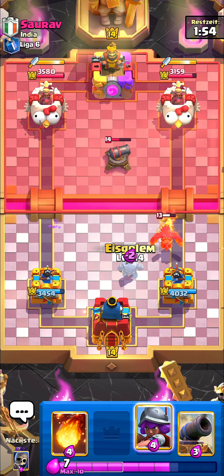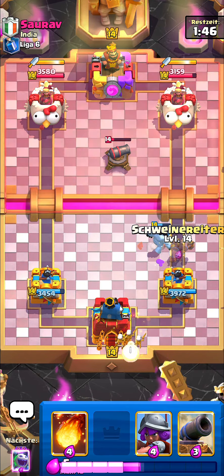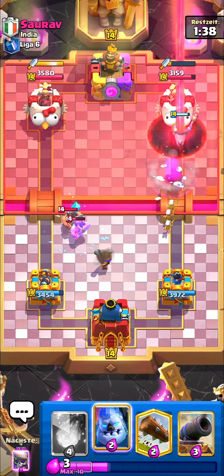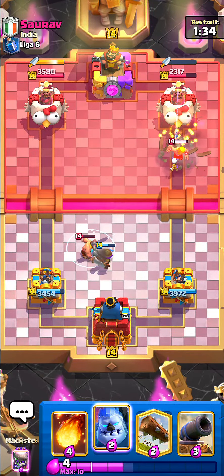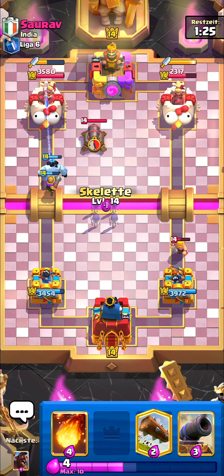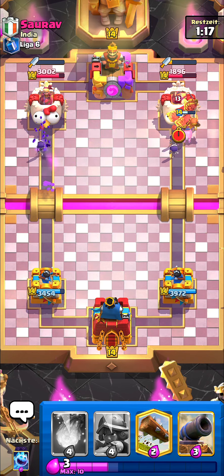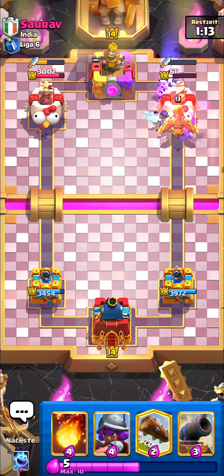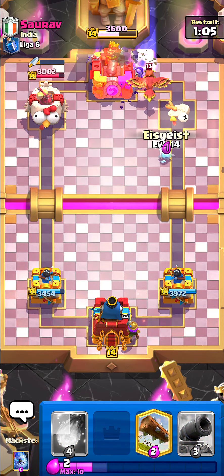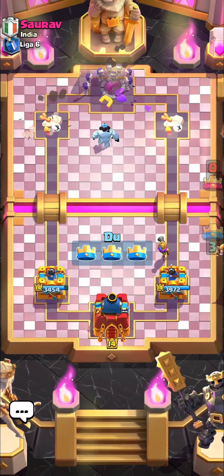I'm gonna eat two hits from the Musketeer and just go Ice Golem. Skellies at the back — I really want to know what he's playing. He's got the Void as well. I want to Ice Golem and split my Evo Skeletons but because of the Barbarians I can't — they'd all go the same lane. The right hand lane is gonna connect still — he doesn't have a small spell, only the Void, so he can't do anything about the Skeletons. Musketeer at the back, and that's pretty much GG. I'll take the win.